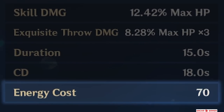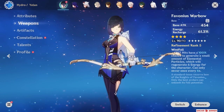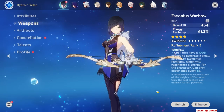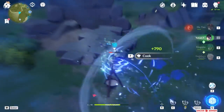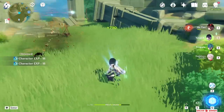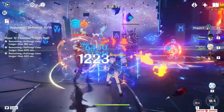Since Yelan's burst cost is 70, you will first want to make sure she gets enough energy recharge so that you can activate the burst off cooldown. Luckily, one of her best weapons is going to be the Favonius Warbow — a free-to-play weapon you can obtain by finishing a story quest, and even at first refinement it serves as the base comparison to all other options. The Favonius Bow not only offers a huge 61% energy recharge from its substat but the passive also helps not just her but also her teammates with gaining energy. I believe you only need a couple more ER substats from artifacts and you're good to go in almost any team comp.